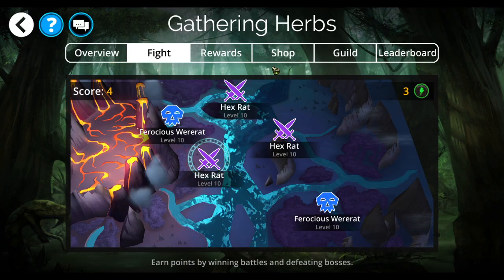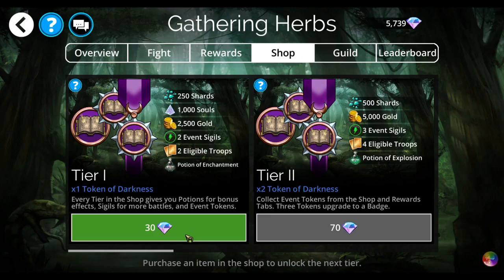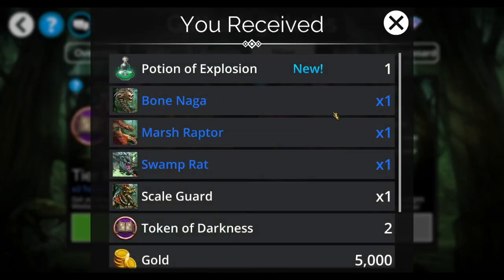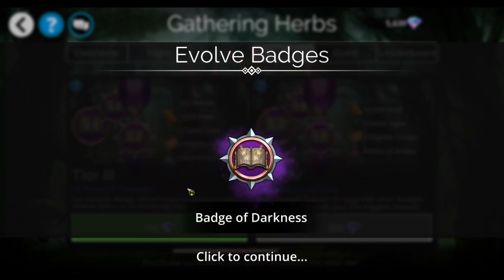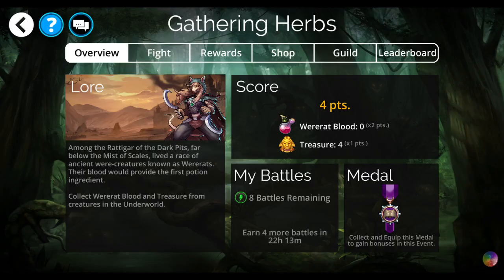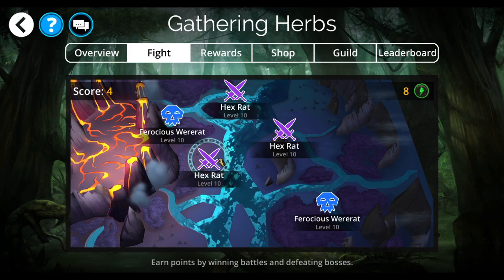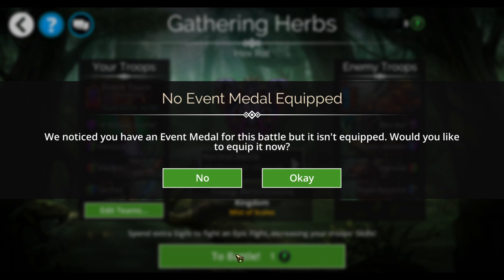Let's go into the shop. I'm only going to buy two tiers as usual. Marilith — I love her. I will buy more tiers later on, but for now that gives me one badge. I am not going to equip it just yet; I'm going to do one more with this team. Hex rat — just avoid the were-rats if at all possible, because they're going to give you the least amount of points for this event.